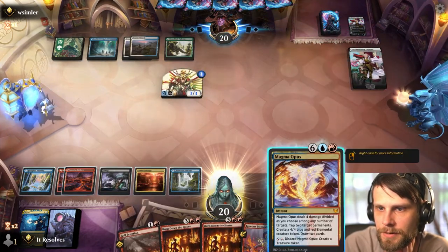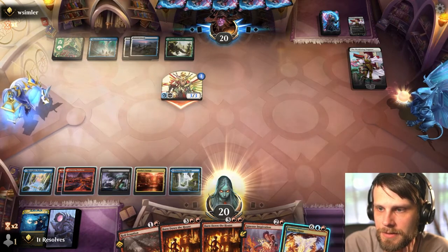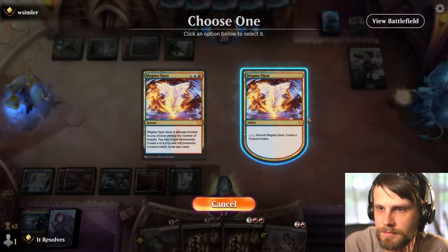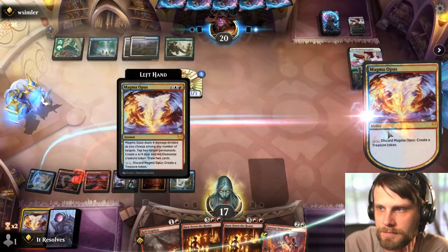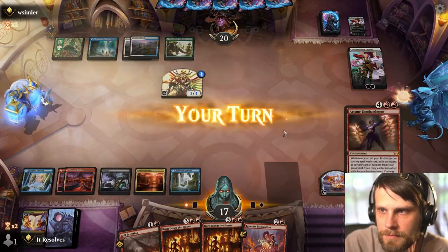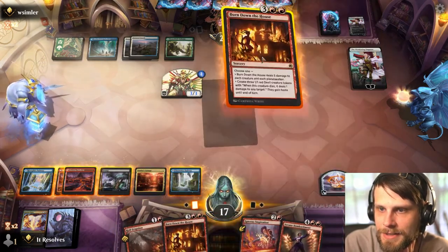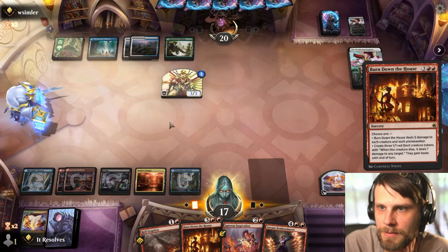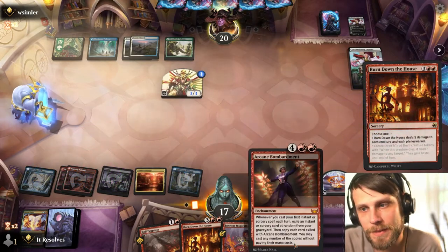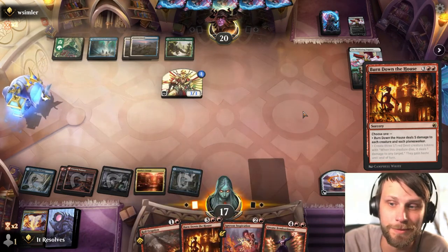Chances are we may just go ahead and throw the treasure token out there this upcoming turn. Just gives us options. So we can't do that and something else — I think I'm in the camp that we just need to Burn Down the House, to be honest. Arcane Bombardment is great, but it's really much better when you can play something right away, and we unfortunately can't do that.